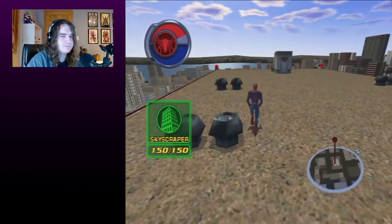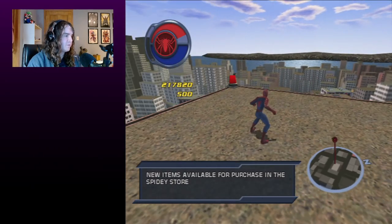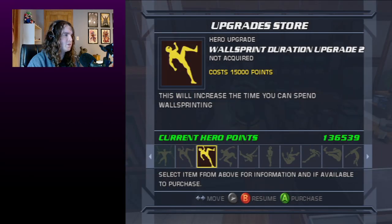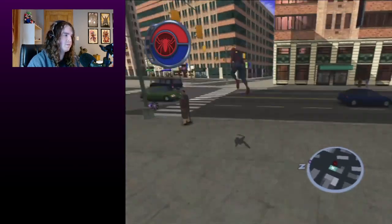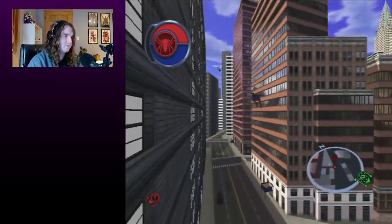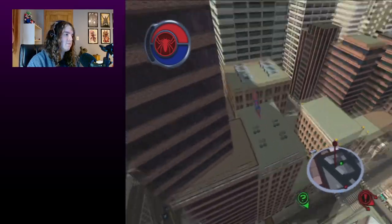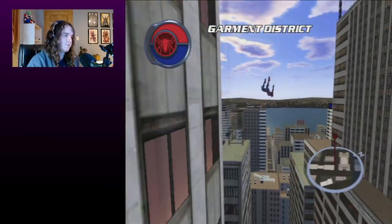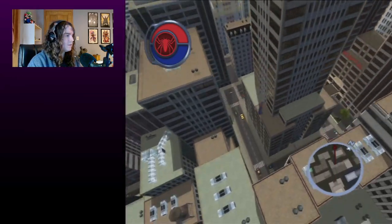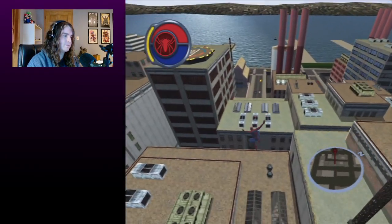That's 150 out of 150 skyscraper tokens. New items are now available in the Spidey store — that's the reason we did all this. In the store, you can see Wall Sprint Duration Upgrade 2, which grants a very significant boost to your wall sprint duration and speed — your wall sprint effectively doesn't slow down and maintains max speed throughout. Through getting all the tokens, I've also managed to get over 16,000 hero points, so I'm well on my way.